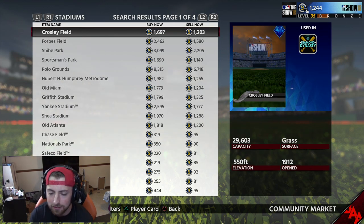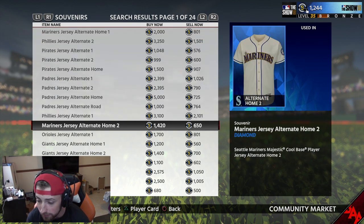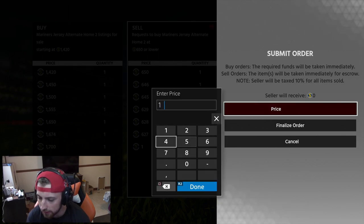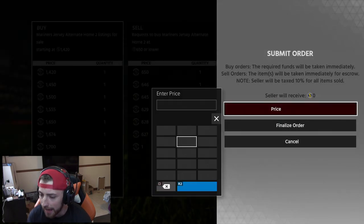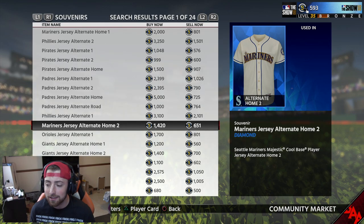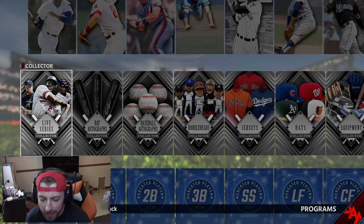Another one I wanted to look at was the uniforms and stuff. Like $801 to $2,000 - that one's actually pretty solid. $650 to $1,400. Let me see how much you'd make on these - $14.29. So yeah, you'll be doubling your stubs on that one, I might actually try that one. Let me create a buy order at $6.51. And a lot of these jerseys are being sold and bought right now because there's actually a collection for the jerseys and you actually get decent rewards.